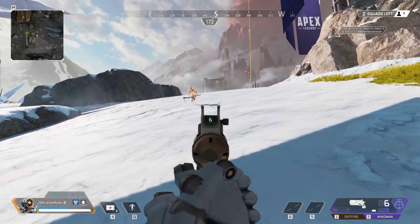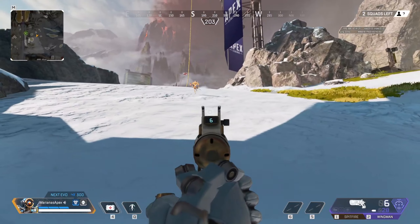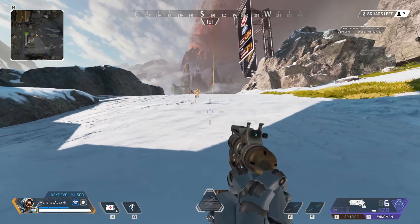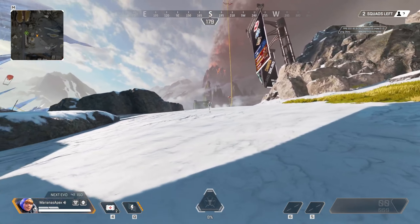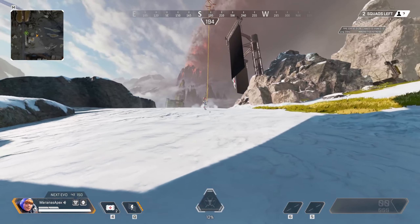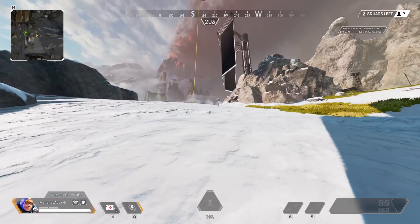On World's Edge, the Pathfinder skin is very white and really quite hidden. Now swapping places — Mari looks at me and I am a very bright color right now. Moving around, you can see this is going to be a much easier target to identify and hit, especially at a distance. Those things matter when you're trying to land your shots.